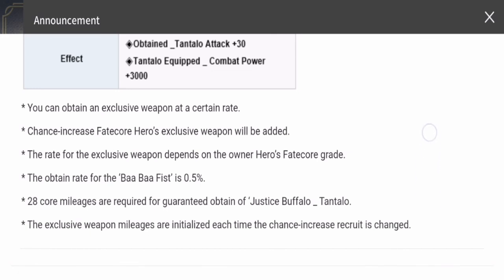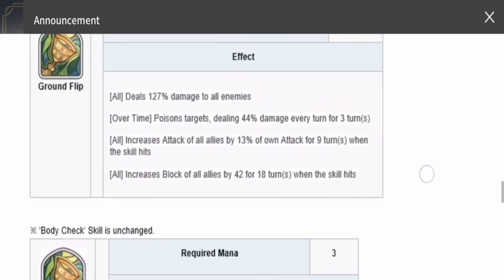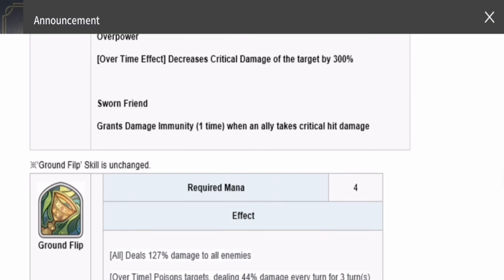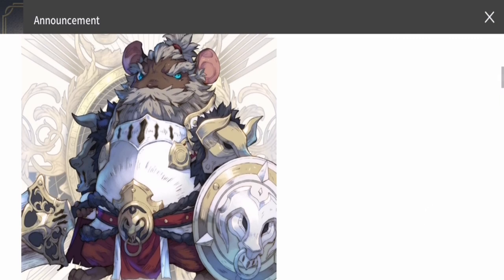My overall thoughts on Tantalus: he is a solid hero — solid enough to take into Chapter 11, into challenges, into the dragon, and into PvP. If you have the zest to summon for him and have extra zest to spare, I think it's good to summon for him. He's a good defender for your tag teams, and if you can't use him on your main team you can always use him there. If you have the extra zest right now, I suggest you summon for him.